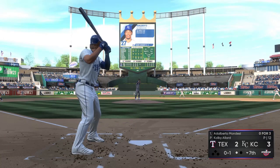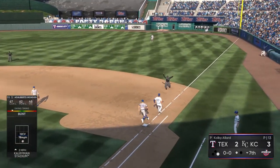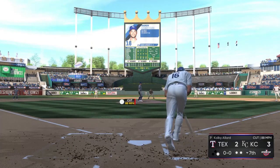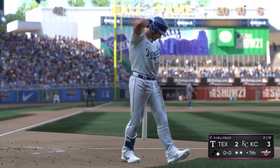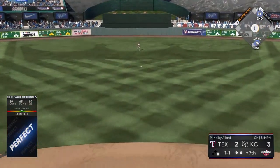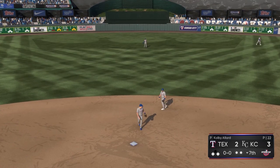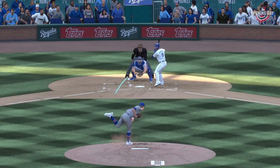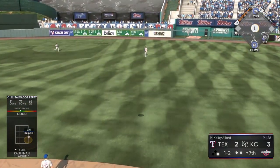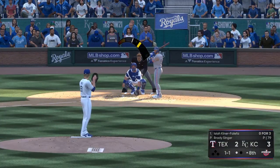Allard strikes out Michael Taylor. Mondesi drops a running bunt and beats Colby Allard to first — the speed of Adalberto Mondesi. Benintendi strikes out on a cut fastball after being hot all day — we really needed that base knock. But Whit Merrifield, who's been on all day, sends another ball right back up the middle. Mondesi goes from first to third on a hit-and-run. Here's Salvador Perez with two sac flies already today, but he flies out to Gallo and we're out of the seventh.